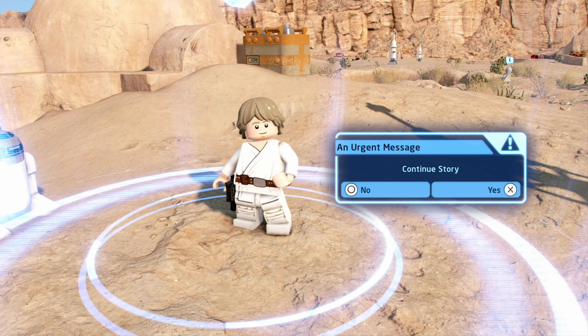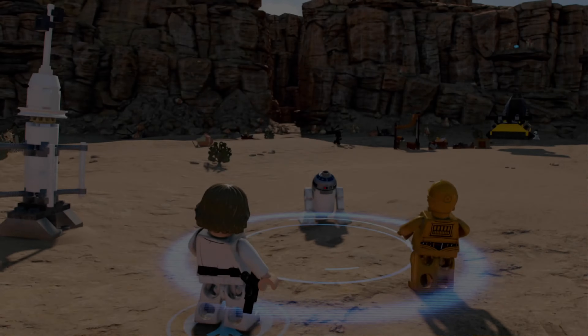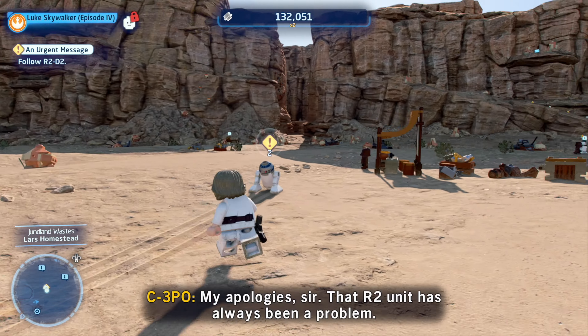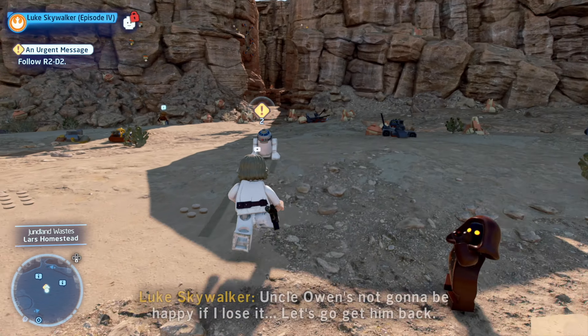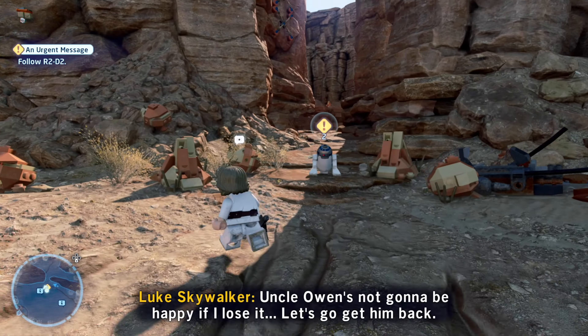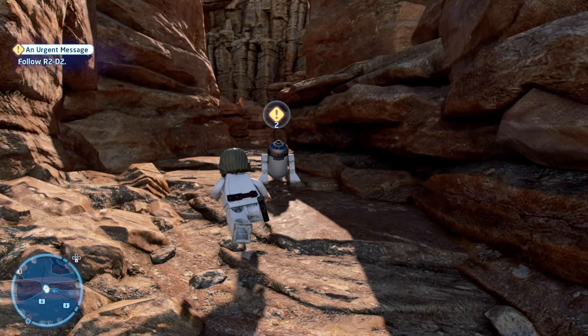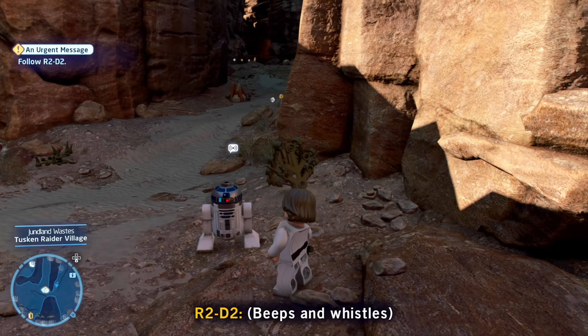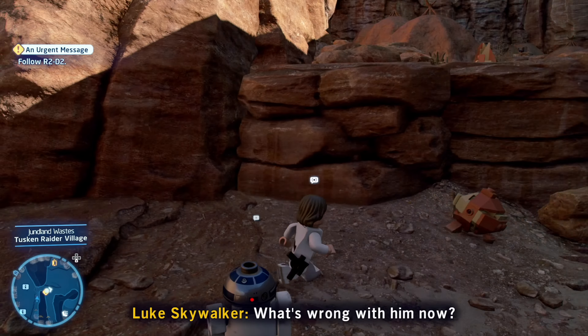An urgent message. My apologies, sir. That R2 unit has always been a problem. Uncle Owen's not going to be happy if I lose it. Let's go get him back. Hey R2, slow down. Where you going? What's wrong with him now?